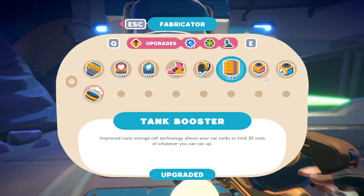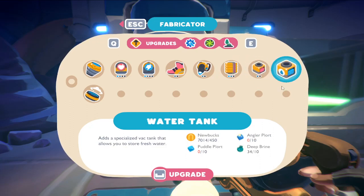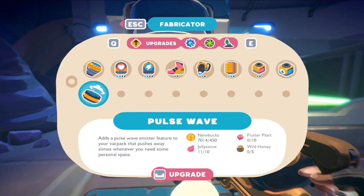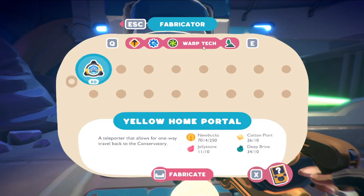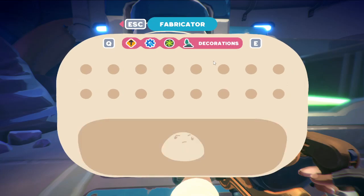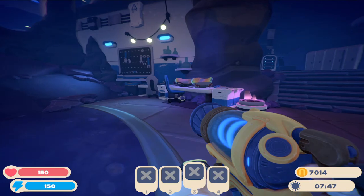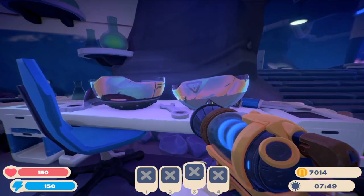We'll have to find the rock upgrade, silky sand, angler, and puddle. Also flutter and wild honey. So most of these upgrades we'll have to find. Speaking of upgrades, we're going to be hunting these down.